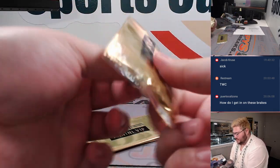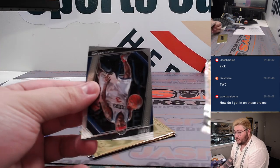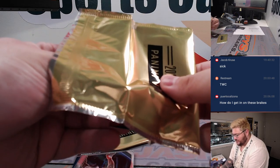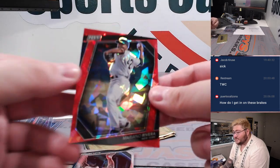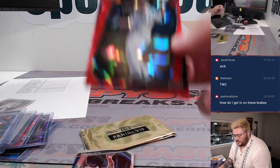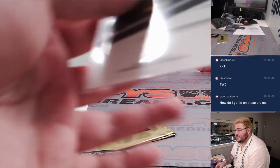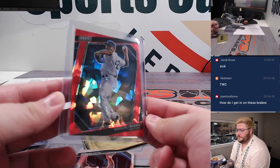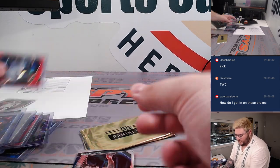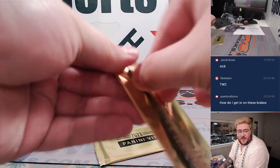Pack eight. Going to be Allen Iverson on the base for Spot A and Matt. Another red cracked ice — another Mariano Rivera for Sean and Spot M. 156 out of 199. All right, second to last pack, pack nine.